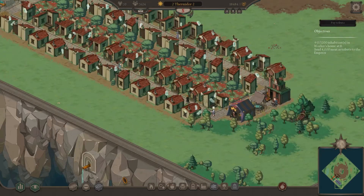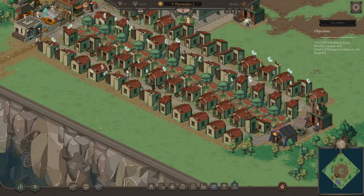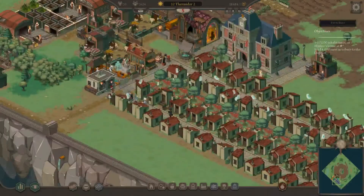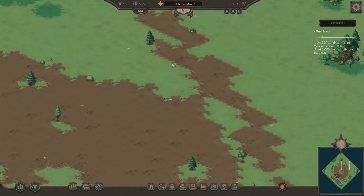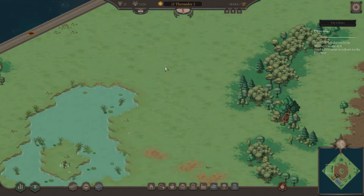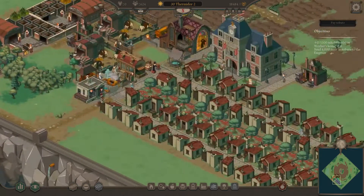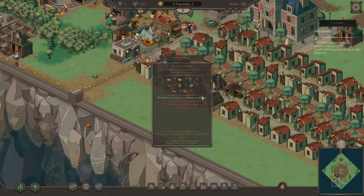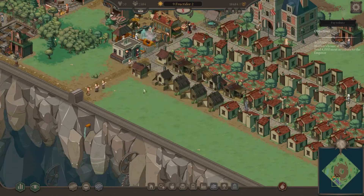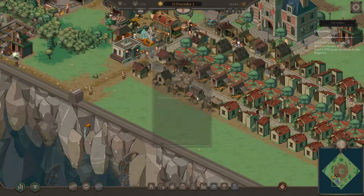We'll put the exorcist right here — one exorcist should be able to cover the whole block. I don't know the exact effect of the phantoms but it's generally not good. I'm also not too sure what exactly spawns the ghosts. There are some tiles around here — see this tomb? 'Cold strange wind blows out of it.' I don't know if the presence of these is what generates the ghosts. I'm a little fuzzy on that specific aspect of the game.